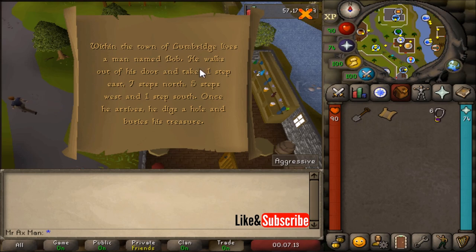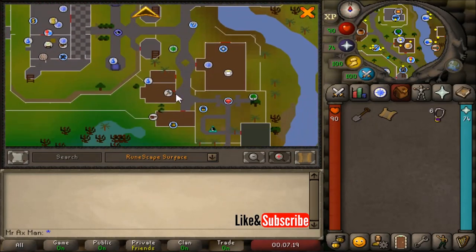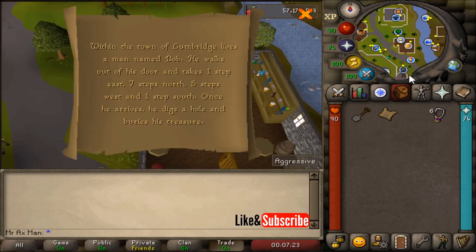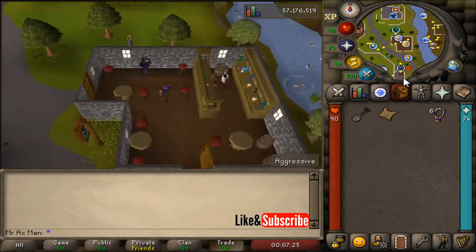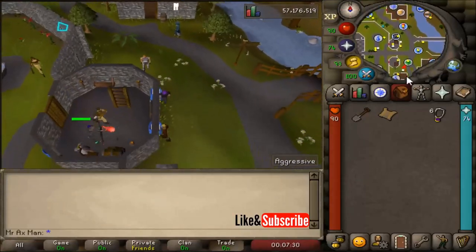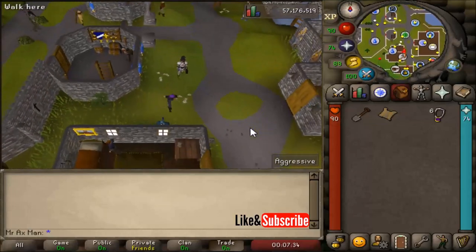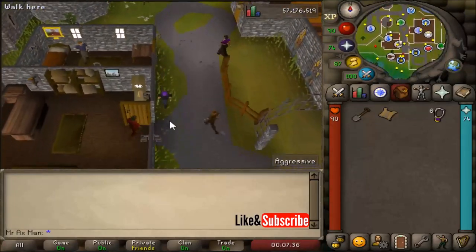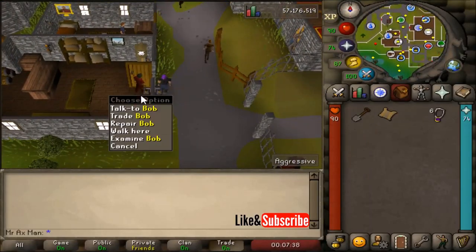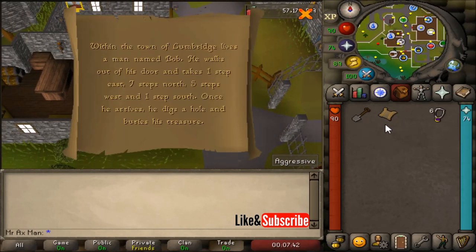Now we have to go to Bob in Lumbridge. Bob's house is located in the battle axe shop just outside Lumbridge Castle. We're going to head south to Bob's house and it's right here — he's the guy in red.